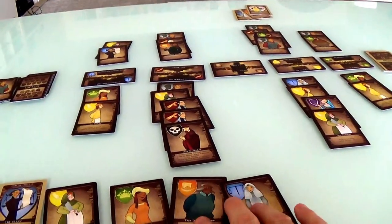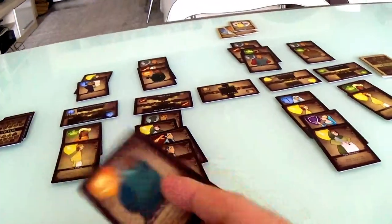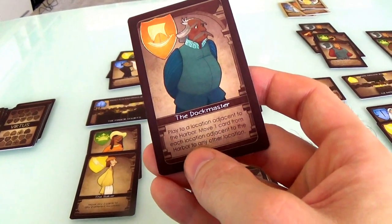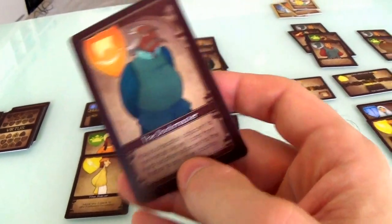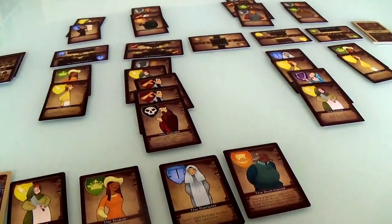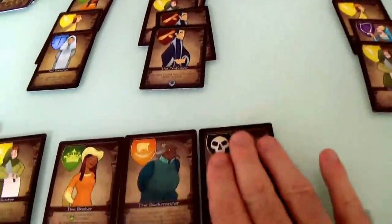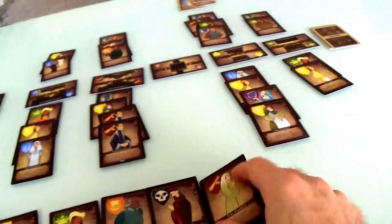Now it's my turn again. I need to get another unique guild over there. Now that Jen's put the thief out, I don't have to worry about holding on to my dockmaster. I can do him now — he has to play to a location adjacent to the harbor, and moves one card from each harbor-adjacent location. I think I will play a barrister instead, because that lets me grab any card I want. I'm going to go ahead and grab this swindler and slow Jen down. Then I get to draw a card, emptying out the deck as fast as I can.